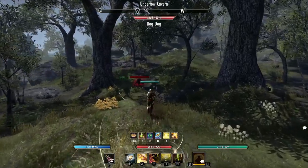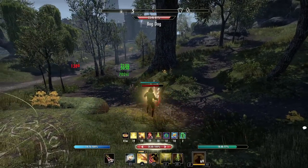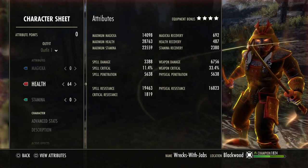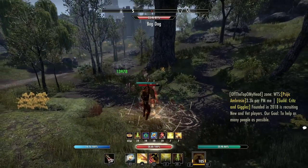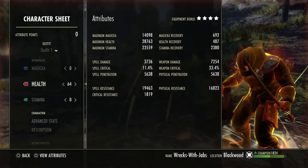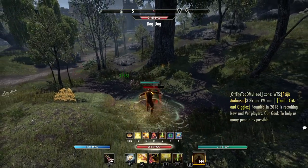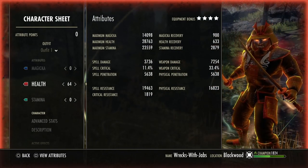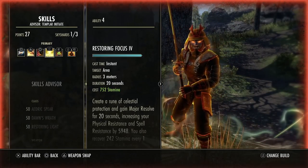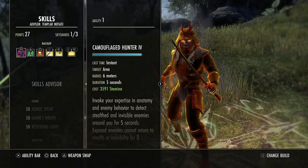Now that we've covered gear, let's buff up and check our weapon damage. We'll get into combat, proc our Evasion, use Rune Focus and Rally. With those up we have 2,380 stamina recovery and 6,756 weapon damage. With Continuous Attack up, weapon damage goes to around 7,500, and with just a light attack proc we're at 7.2k. Our fully buffed stats with a potion show 2,800 stamina recovery, going even higher with Restoring Focus giving roughly 480 additional stamina recovery.